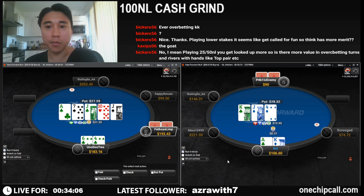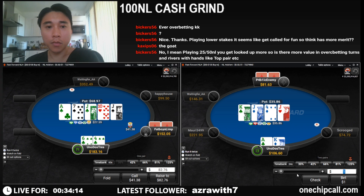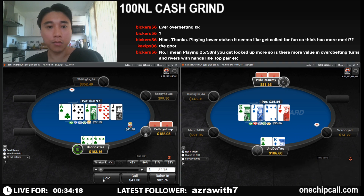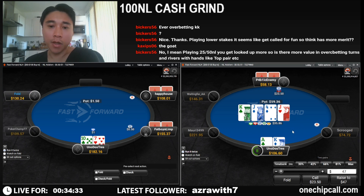We're going to three-bet king, see a check, and we're going to take a free card. Here we're going to see ace-king, and we're going to check the turn and fold the river.